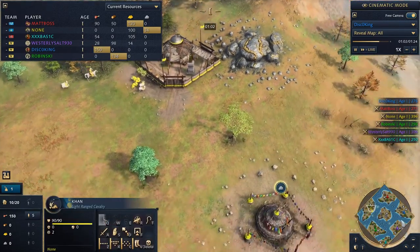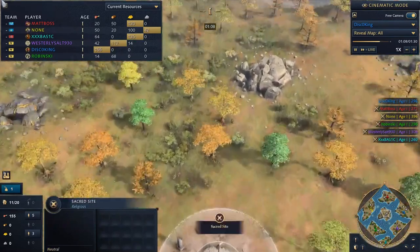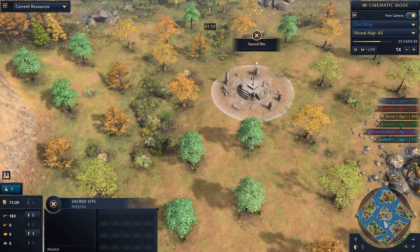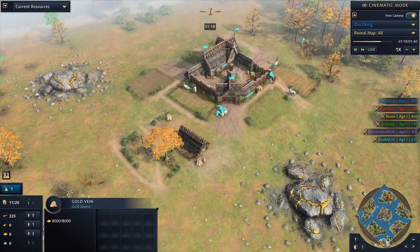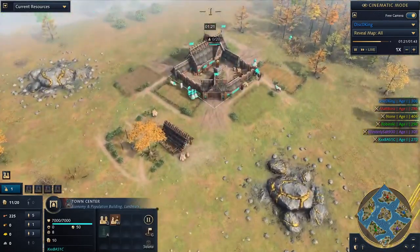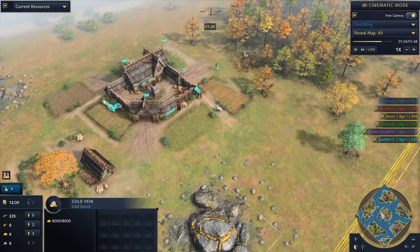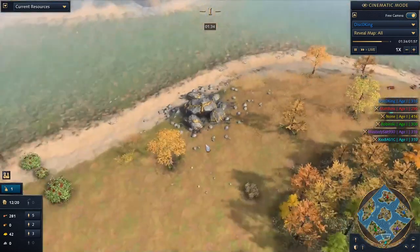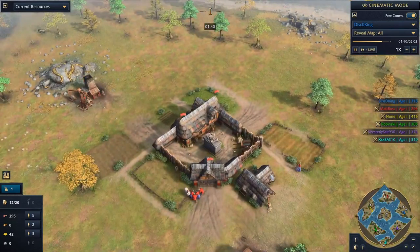Look how cool this map is — this is actually really interesting. The center has both sacred sites, and there's only one island in the center. Everybody gets their own starting island, which actually has a fair amount of resources. Basic has like the tiniest little island, but the advantage is he's jammed in the corner, so he's probably the safest positionally — but could be trade embargoed. Somebody could just blockade this with some ships and he'd be trapped in the corner forever. I actually really like this map. This will make for a very fun island FFA.